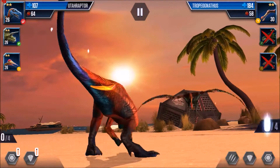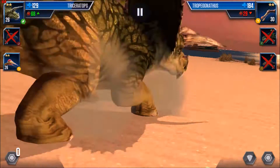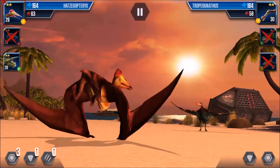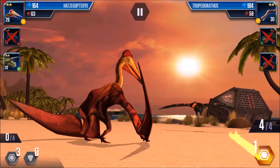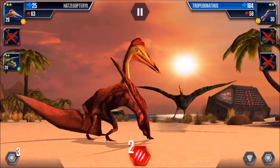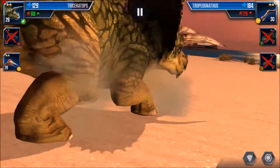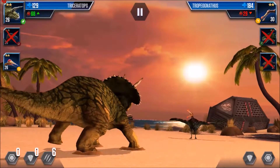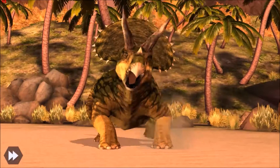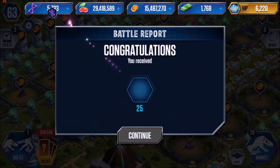They brought in their Tropeognathus, he attacked two and wiped me out. I got in my Triceratops and I'm going to bring in my Hatzegopteryx as a sacrifice to build up my reserve. He attacked two, almost wiped me out again. With seven left, I just attacked six with my Triceratops — and battle one is in the bag! Only 14 more victories to go.